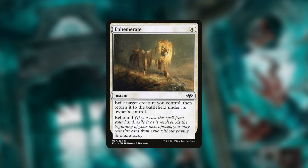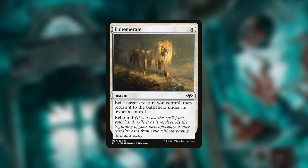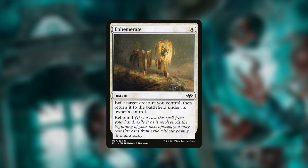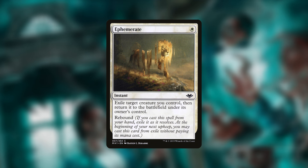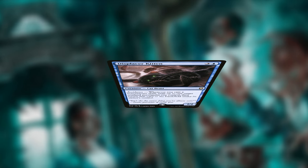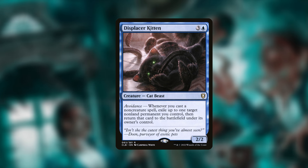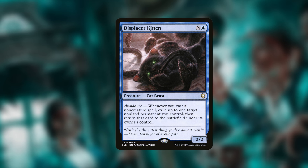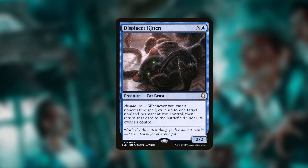Ephemerate is a great card — exile target creature you control, then return it to the battlefield under its owner's control, at instant speed with rebound. It's great for protecting our commander from removal and also retriggering her ETB. But one of my personal favorite options is Displacer Kitten, which is absolutely crazy here because we cast a lot of non-creature spells with all those rooms. Whenever we cast a non-creature spell, we can flicker a target permanent — most likely our commander — getting more enchantment spells into hand, then refickering her over and over.